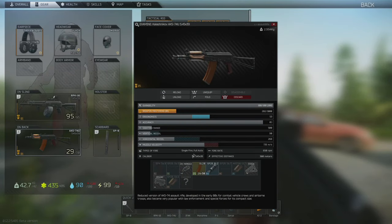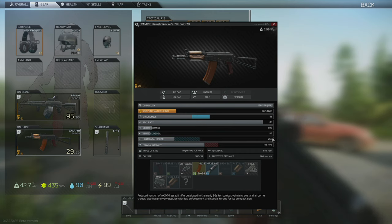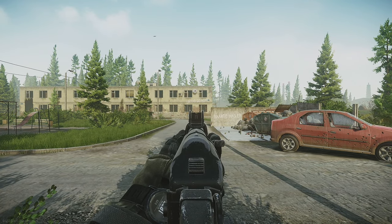If we look at the stat line on this, it's got a pretty low vertical recoil at 90, but a huge horizontal recoil pattern of 268. First we'll use full auto, which as I said before is a mistake that I see players make probably the most.